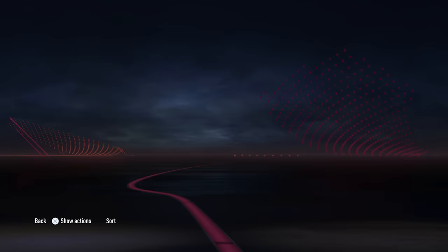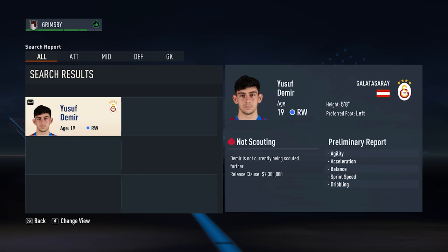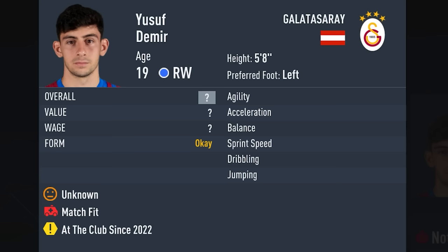Did you know you can actually see what potential a young player has? If you look at their player profile, you'll notice one of four things written right here. First, we have 'Join the Club in' and then a year. This means they'll have under 80 potential, and you could probably ignore them.